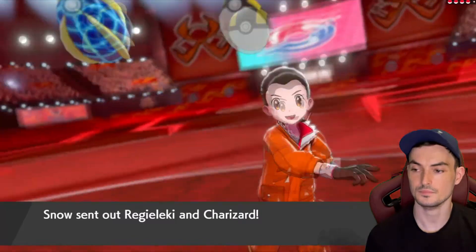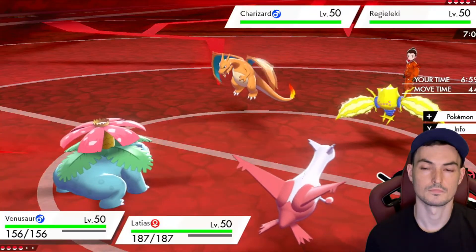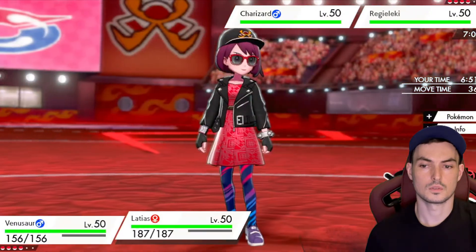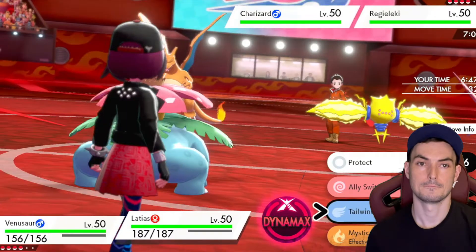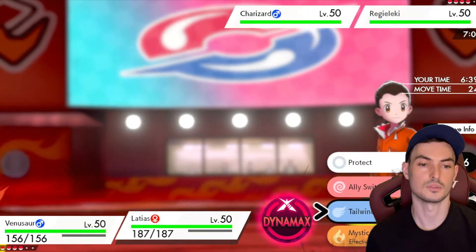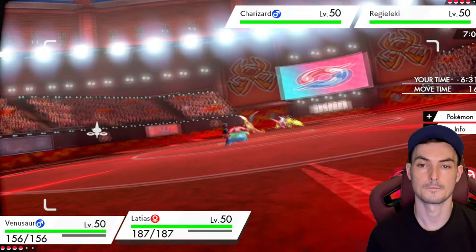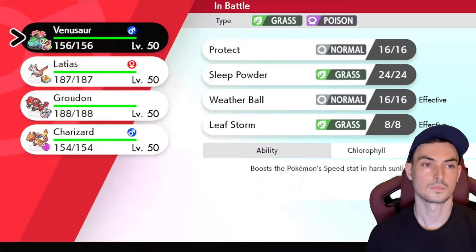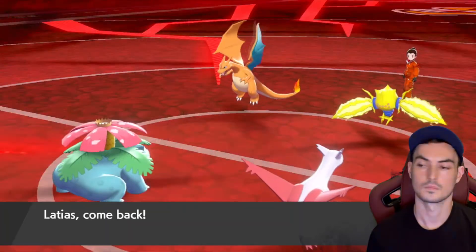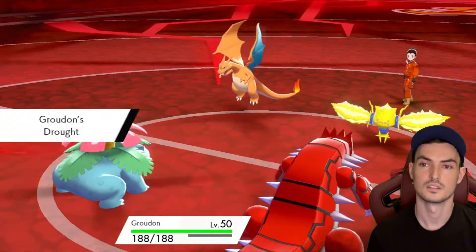Let's see — Regileleki, Charizard. So I believe I can make this play. Oh, wait — I can't make this play because we get our eject button activated. So we can't make that play. What we can do is make this play — get Groudon in immediately. The right play is probably just to go after the Charizard, in hindsight. It's necessarily powered the Charizard, if anything, since we're switching in the Groudon anyway.